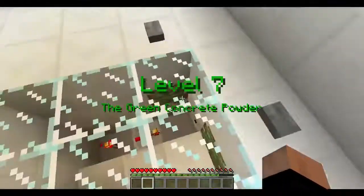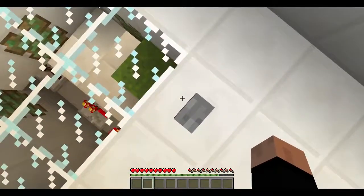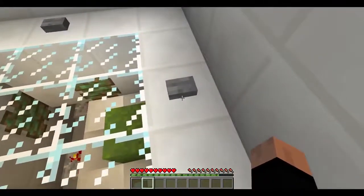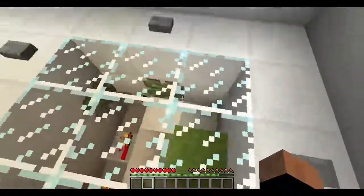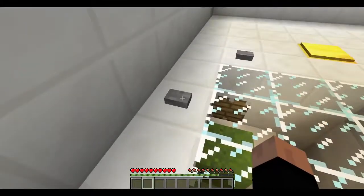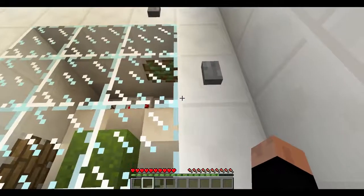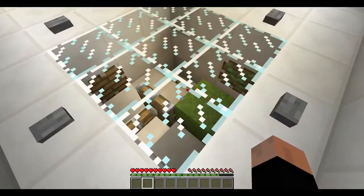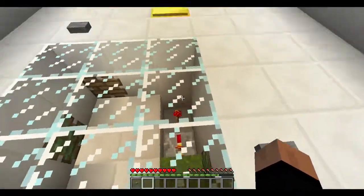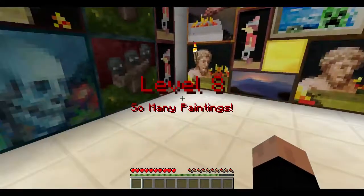Now this is going to be fun — the green concrete powder. There we go, I just had to press them the other way around. There's the button — cool.